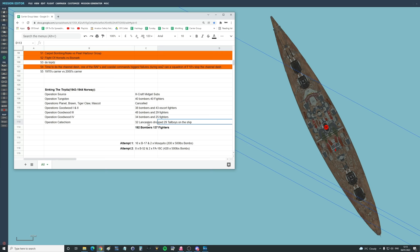So it took, in World War II, at least 192 bombers and 137 fighters, plus the midget craft, to sink her. That's how hard it was to sink a battleship without any lucky magazine hits or something.